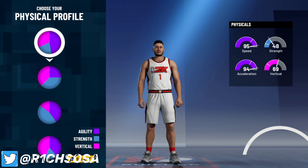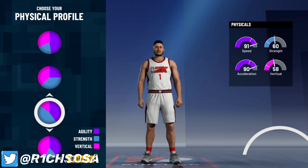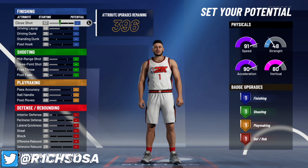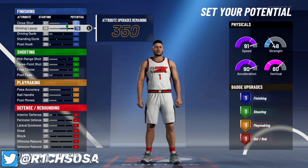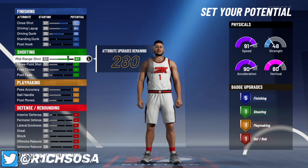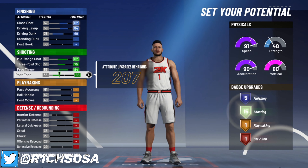This is one of those builds where you can choose any physical profile and still get the build name. You can make it at different heights and weights, but I want to go with the fourth physical profile: 91 speed, 90 acceleration, and 80 vertical. You can go to the fifth one to bring up your strength a little bit, but I personally don't like those stats for this build. For the stats breakdown: close shot goes to 82, driving layup to 84, driving dunk to 69 to get exactly five finishing badges. Max out your mid-range and three-pointer, put your free throw to 84, and your post fade at 55 to get 15 shooting badges.